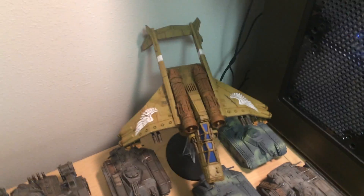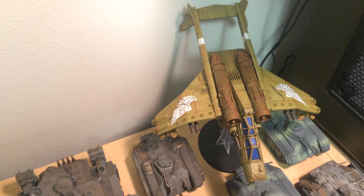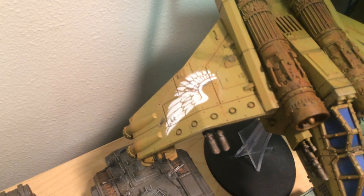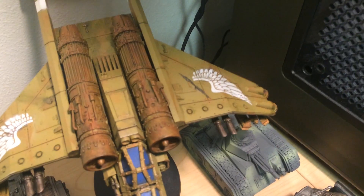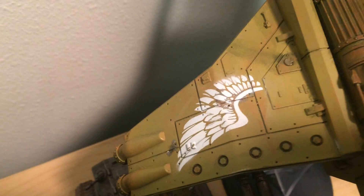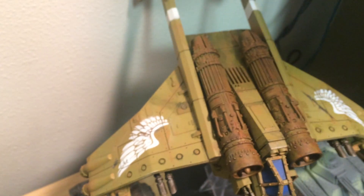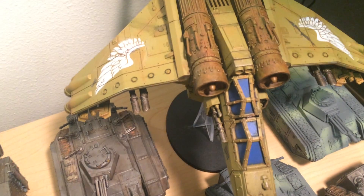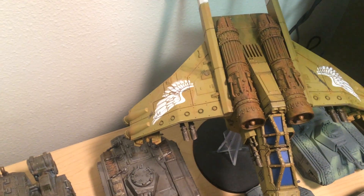We've got a Vendetta in the corner over here. I have four more flyers I need to get done. On this Vendetta, I used stencils on the wings — they were a pain to put on, just stenciling them, because I had to do a lot of touch-ups and they still don't look completely perfect, but I think it turned out pretty well and it looks a lot better than a transfer. The color scheme I'm going for with my flyers uses Vallejo Dark Yellow, and it contrasts well with the gray, so that's what I'm going for for all my flyers.